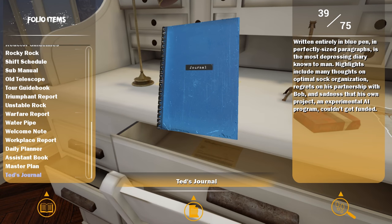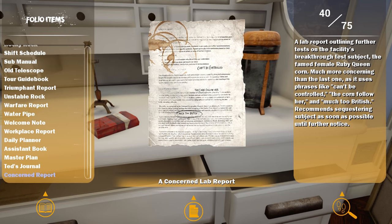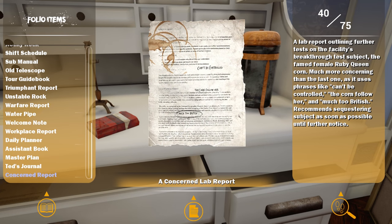Written entirely in blue pen, in perfectly sized paragraphs - it's the most depressing diary. Highlights include many thoughts on optimal SOCA organization, regrets on his partnership with Bob, and sadness that his own project - an experimental AI program - could not get funded. Also a lab report outlining further tests on the facility's breakthrough test subject, the famed female Ruby Queen Corn - much more concerning than the last one, using phrases like 'can't be controlled,' 'the corn follow her,' and 'much too British.' Recommends sequestering the subject as soon as possible.